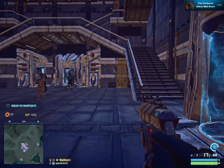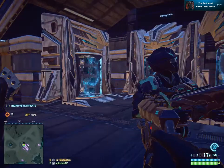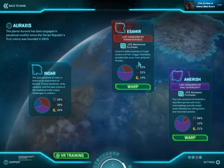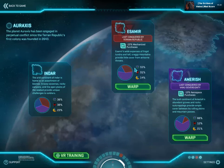Then you have Esamir. Esamir is what you could relate to the Arctic Circle or Antarctica. It's a frigid tundra with craggy mountains and provides little cover. Aerospace can literally decimate you in Esamir, so it's very essential that you don't go there as an infantry or mechanized unit. When you do go there, you need a lot of experience. Esamir is more suited for veteran players and those with plenty of money to spend on the game.